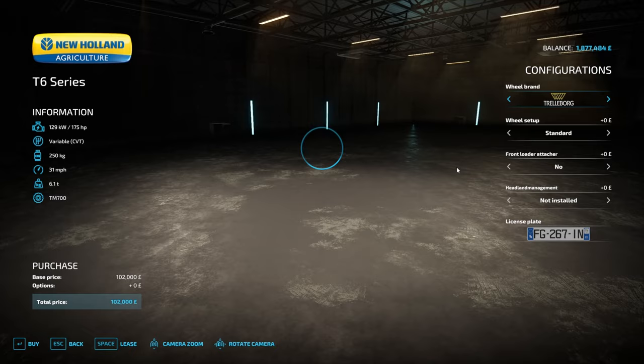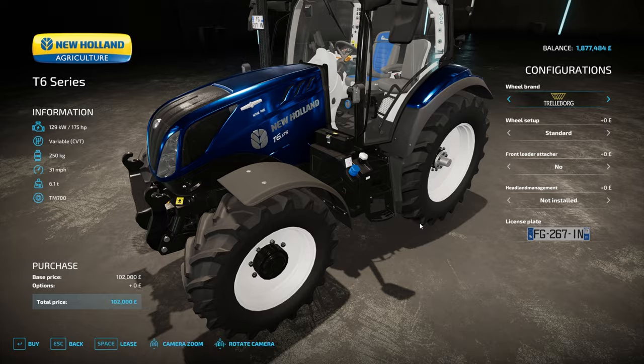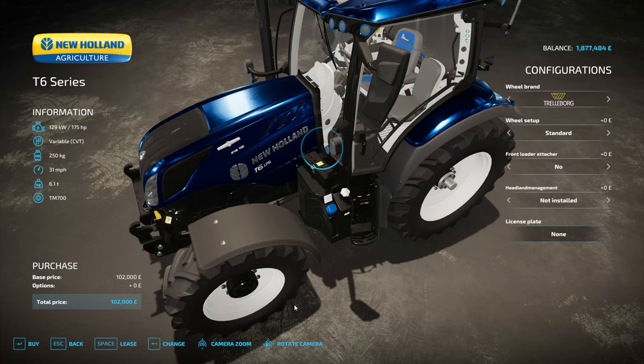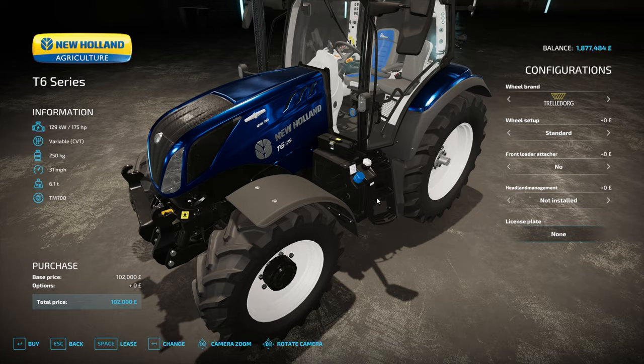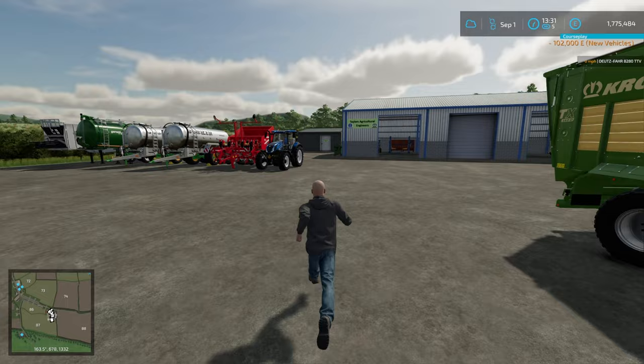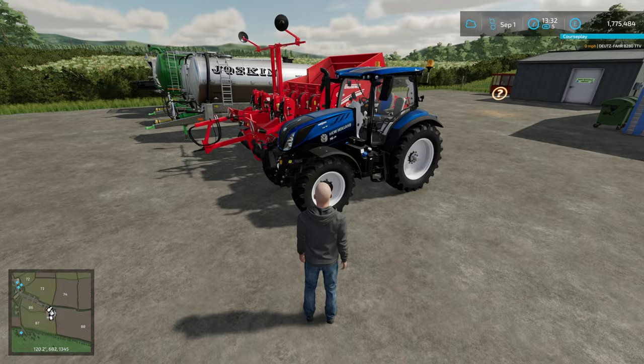There's a new tractor I want. If you're on my Discord, you'll have seen pictures of this — it's a work-in-progress T6175 methane-powered tractor in Blue Power spec. I want this to be a fertilizer spreader because putting it on the little Massey just didn't work very well. We're also generating methane at the BGA, so it would be cool to have a tractor that can use that methane. Strangely, Giants have all the Blue Power stuff in the base game T6 but it's not available to select.